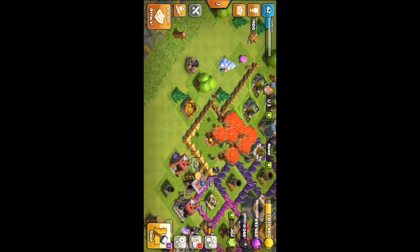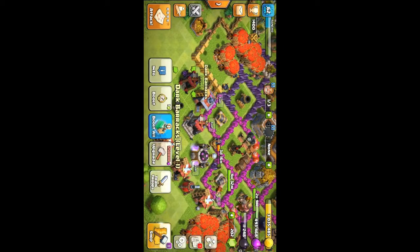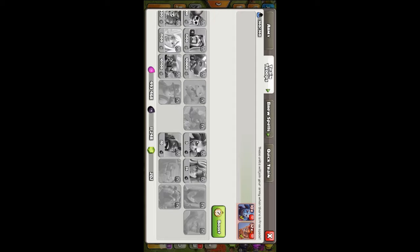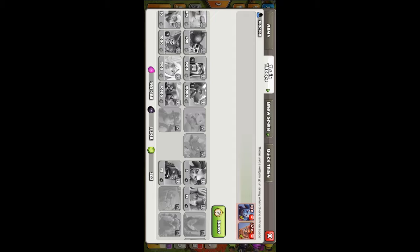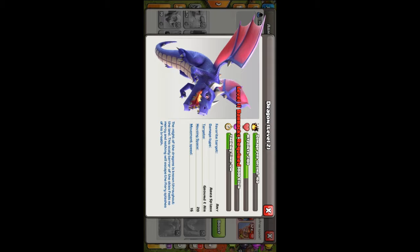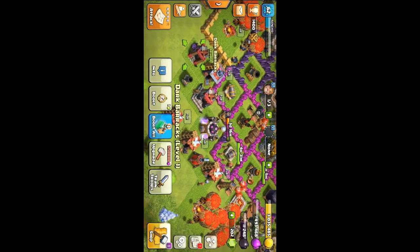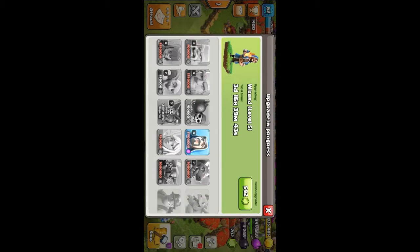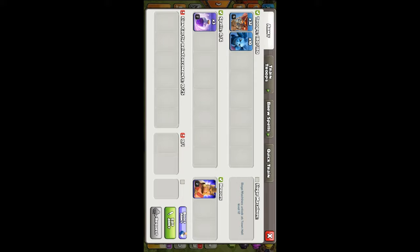I have boosted my elixir machines and gold mines, my army is ready. Let's see what the new troops are. Let's take the information about the lightning dragon — where is it? I'm opening Clash of Clans after too many days and these are the save machines.